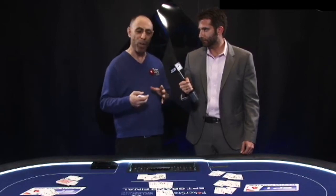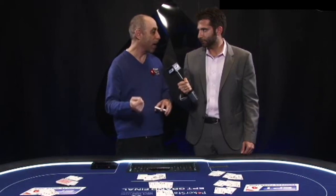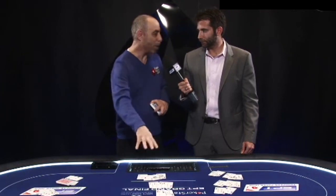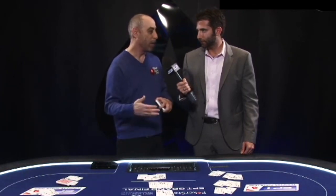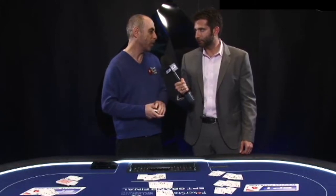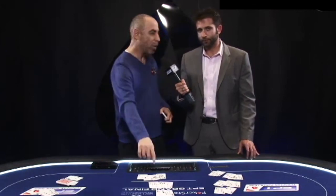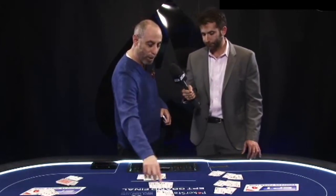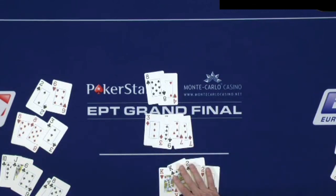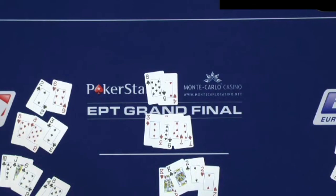To give you an idea how tough it is — it's tough to just put a hand down one card at a time and not foul it. By foul, what I'm saying is you end up having a bigger hand in the middle than the back, then your hand is fouled. It's not legal anymore and you lose a scoop. In this game, it's six points for a scoop. You get a point if you beat your opponent on the top, another point if you beat them in the middle, a third point if you beat them in the back, and if you beat them all, you get an extra three points for a total of six.